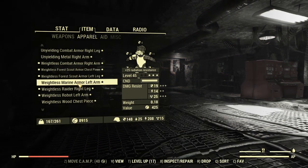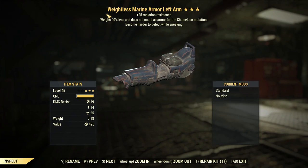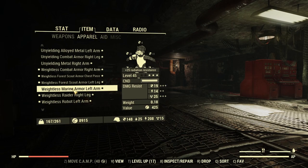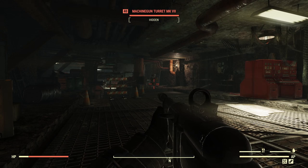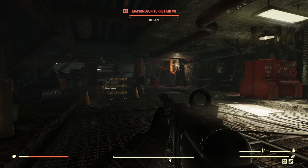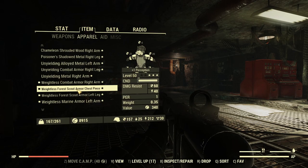Another piece — marine armor. It is weightless, weight is almost nothing, even with 'become harder to detect while sneaking.' I put it on, I am visible. It is bugged — another bugged armor. Marine and wood are bugged with chameleon mutation, it just doesn't work. Other armors so far that I do have and was testing are working, but marine and wood are not.